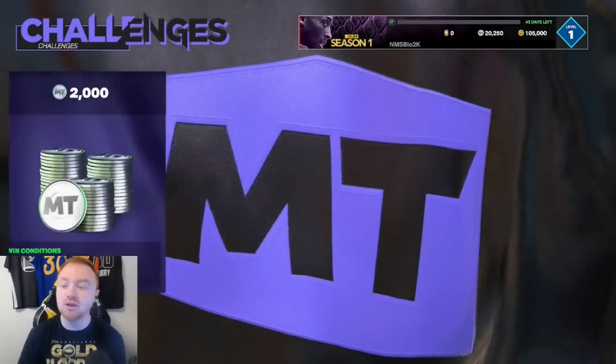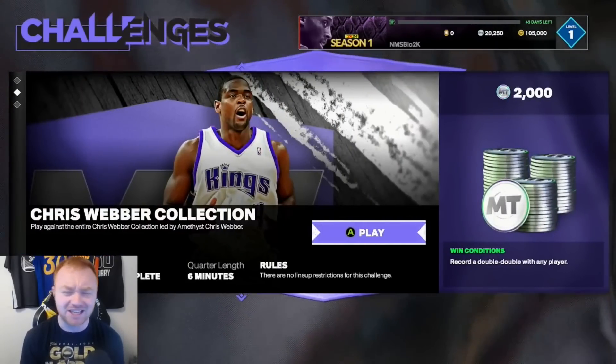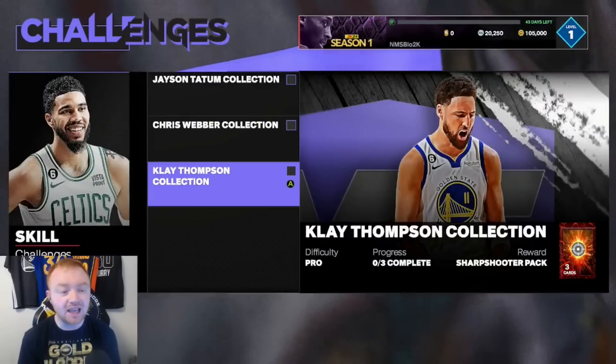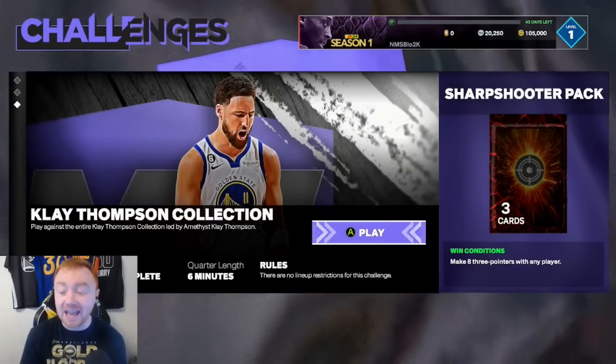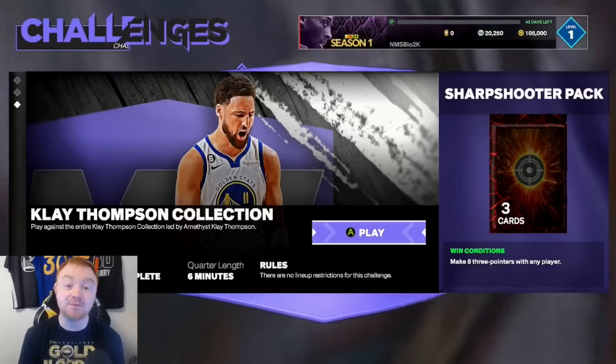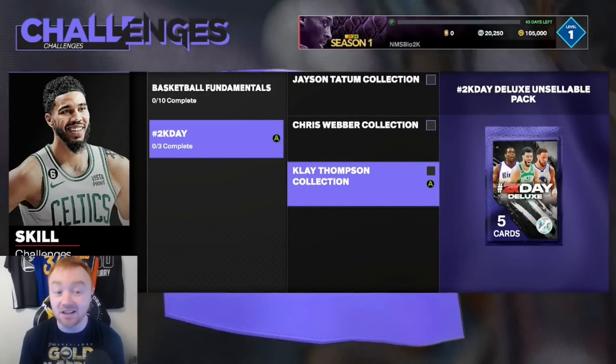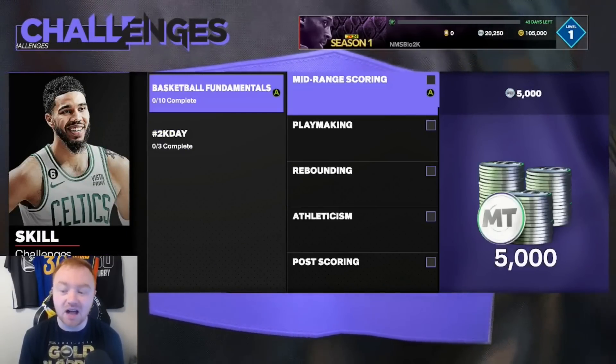Challenge number two gives you 2,000 MT, and you have to get a double-double with any player, which is completely fine. In the final challenge, you have to make eight three-pointers with any player, and you will get another shooting badge pack. Once you do all three, you will be getting a free 2K Day Deluxe pack, which is going to be very solid.